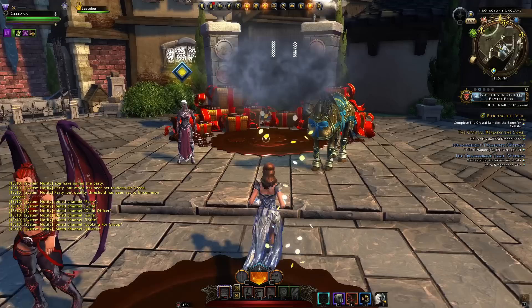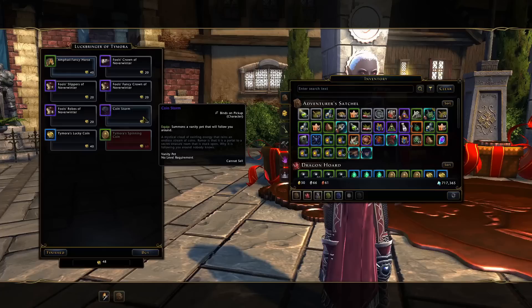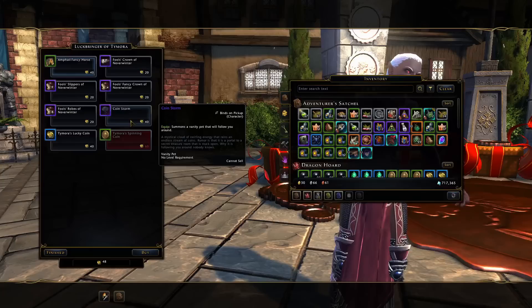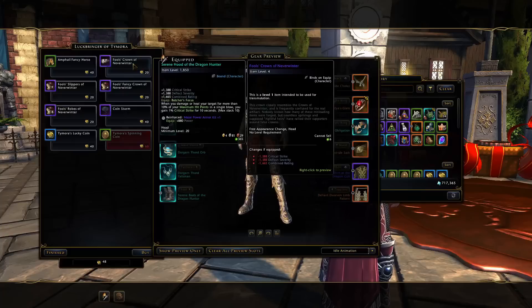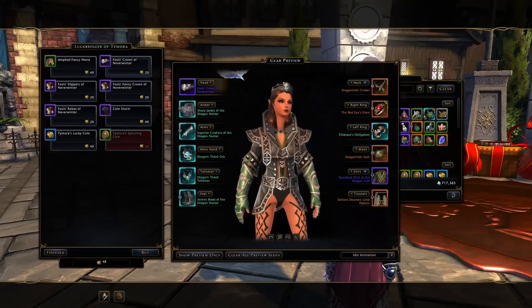We obtained a bunch of the event currency as well, which we can now spend to purchase rewards. We got 48 Favor of Tymora in 500 boxes — only just enough to buy the Coin Storm vanity pet, which binds on pickup to your character, so make sure you're buying and opening boxes on the right character. Otherwise, we have enough to buy like two pieces of the Fool's Fashion or the Fool's Crown, which fits with the rest of your gear.